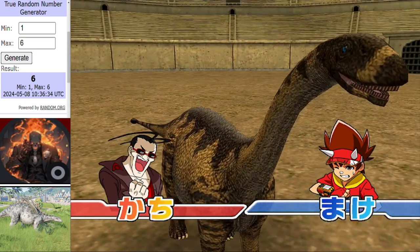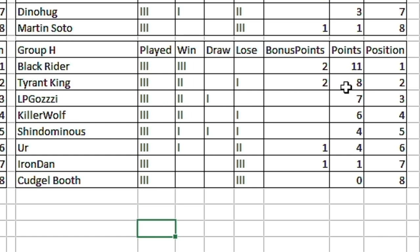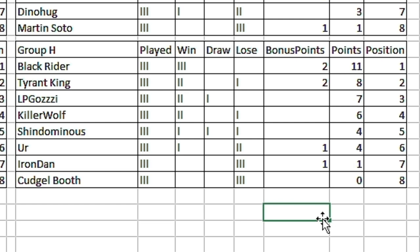I thought it would be closer, but there we go. Shindominus licking their wounds. That concludes Round 3 for the group stage — so we'll have a look at how Group H stands. Black Rider at the top on eleven points from three games — pretty impressive. Tyron King in second on eight points courtesy of those two bonus points. El Gozzi in third place on seven points — two wins and a draw. Killer Wolf rising to fourth after their second win. Shindominus and Ur on four points, with Shindominus above Ur due to a better overall record. Then we have these two poor saps at the bottom — winless, and in Cuddlebooth's case, pointless. Round four is definitely going to be a big round for these two — if other results go a specific way and these two don't win, that could be their hopes of qualifying from the group stage over. That's it for this session — I hope you enjoyed, and until next time, ta-ta.